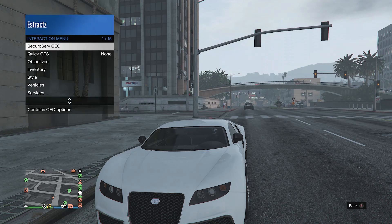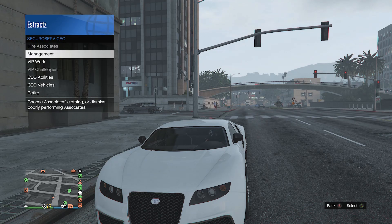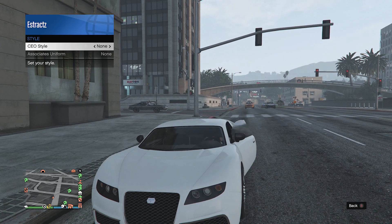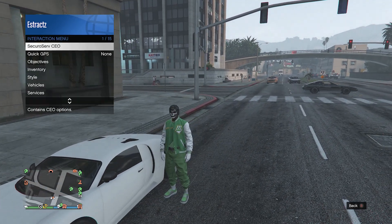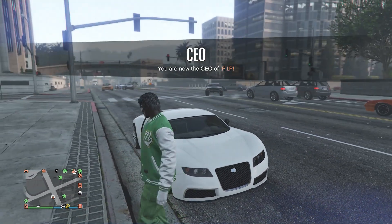Once you've gotten inside the car, pull up your interaction menu and join or register as a CEO or an MC. After you do register as a CEO or motorcycle club, pull up your interaction menu again, click on secure serve CEO or motorcycle club, scroll down to management, click on management, scroll down to style, click on style. On your CEO style or MC style, scroll one time to the left and then scroll one time to the right back to none. After you have done that, get out of the car and you will see that you are wearing the green joggers outfit with the belt and the invisible torso.